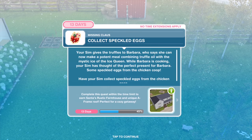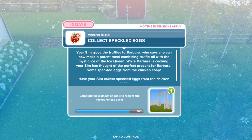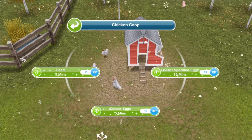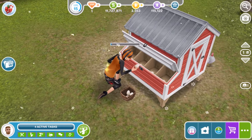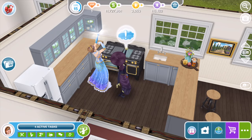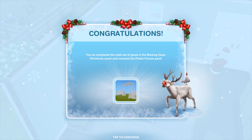Your Sim gives the truffles to Barbara, who says she can now make a potent meal combining truffle oil with the mystic ice of the Ice Queen. While Barbara is cooking, your Sim thinks of the perfect present for Barbara: speckled eggs from the chicken coop. Have your Sim collect speckled eggs for 35 minutes — your Sim actually picks eggs from the coop, which is amazing. Give the speckled eggs to Barbara for 15 minutes. You've completed the sixth set of goals and get the picket fences pack.